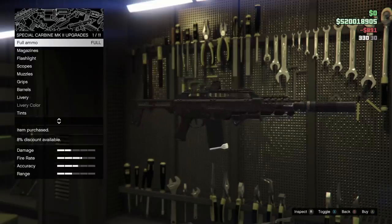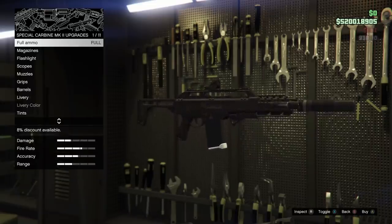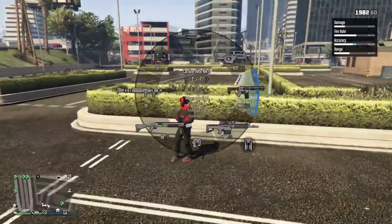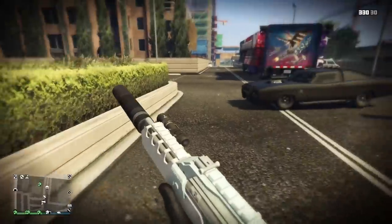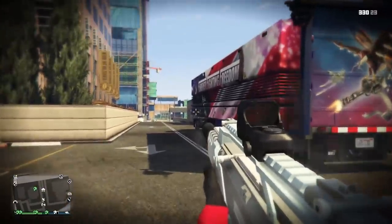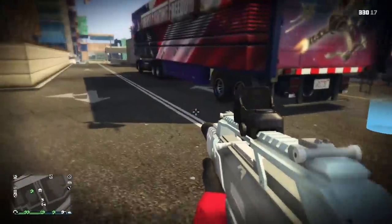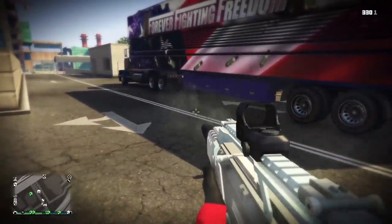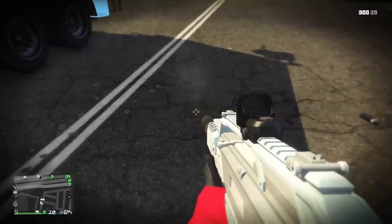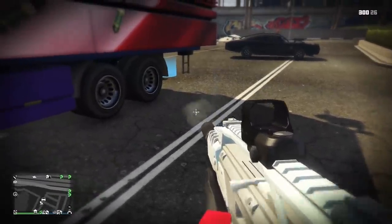Tracer rounds are usually loaded every fifth round in the magazine, which means every fifth bullet that comes out of your weapon will be a tracer, and they can be used to mark certain targets to fire on. They're also often loaded into the end of the magazine to signify that a shooter is low on ammo. In GTA Online, they work very similar to this, except every third bullet you fire will have a tracer effect, and near the end of the mag you will fire consecutive tracers signifying that you need to reload soon.